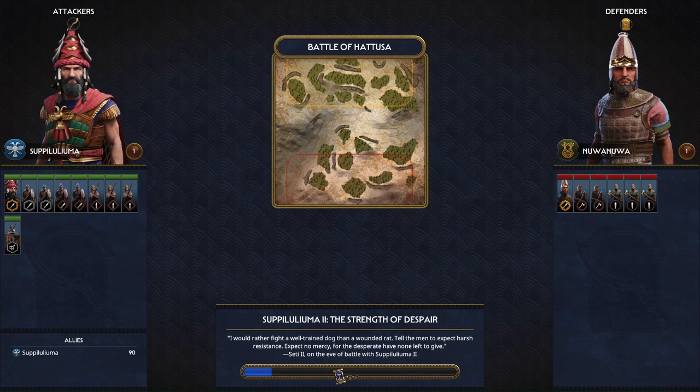Shupiluliuma II is known for a couple of battles he fought. He apparently fought a battle near Cyprus — a naval battle — which I believe is one of the earliest naval battles we have details about. He also fought some battles in southern Asia Minor. Those are battles we know about, and then of course he did fight other battles — we just don't know about them because the kingdom was destroyed during his reign.